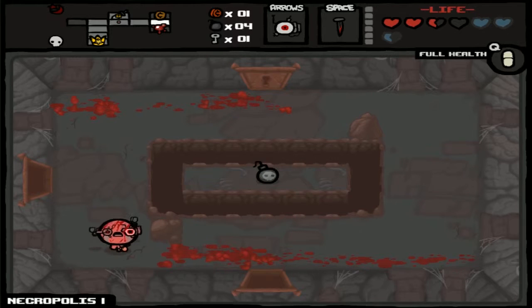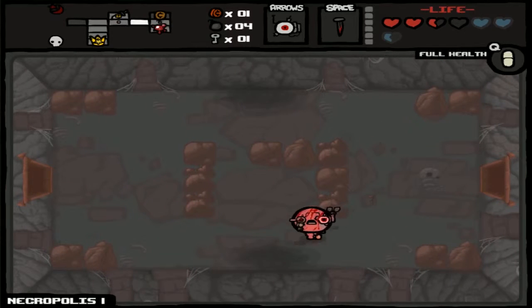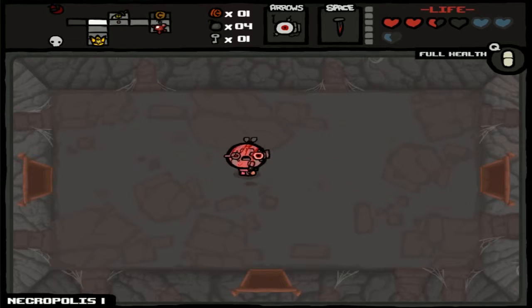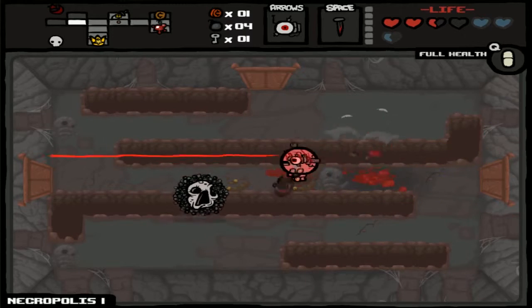How in the hell do you get this bomb — or the item on this — without flying? Because if you break this right here it goes up, and if you break that down there it goes there, but you can't get to it no matter what. I call that BS. Secret room — if you could be so kind as to reveal your location to me. It could be anywhere in this floor, technically.